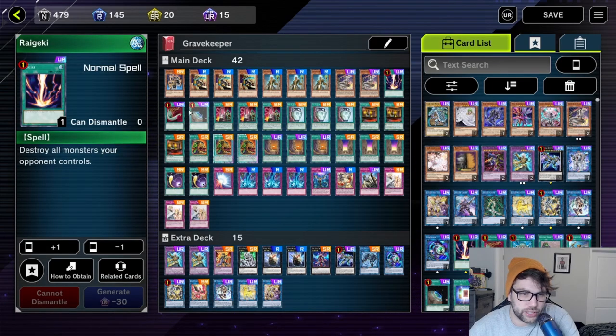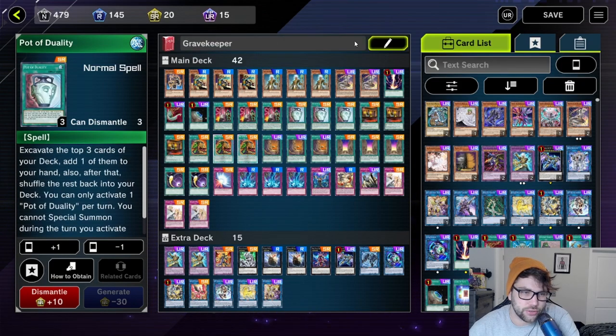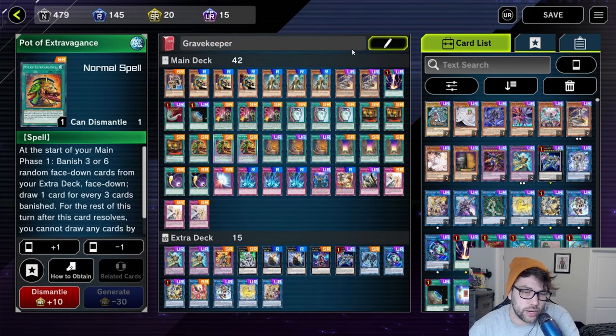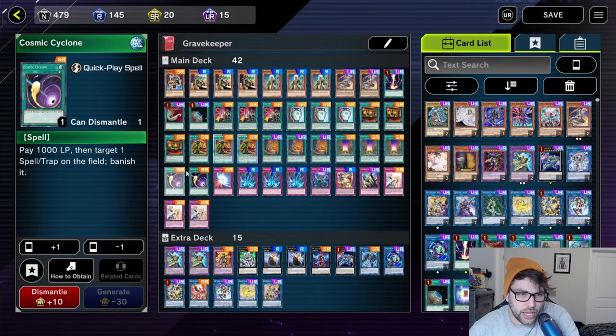I have one Raigeki, one Harpie's Feather Duster, and one Terraforming. Three Card of Demise, three Pot of Duality, three Necro Valley Throne, three Pot of Extravagance, three Necro Valleys, three Hidden Temples of Necro Valley. And the last spell card, I have two Cosmic Cyclones.